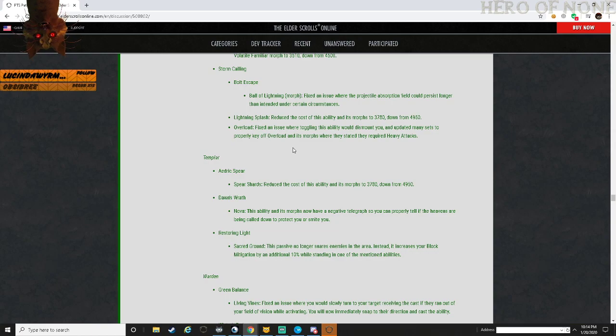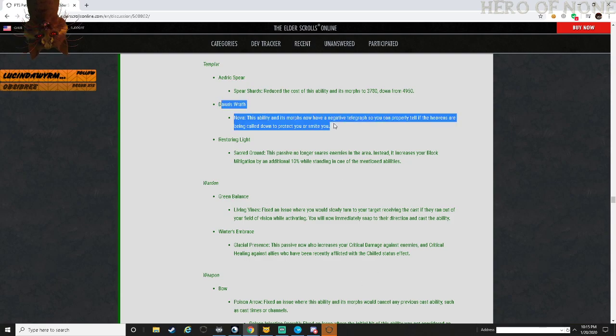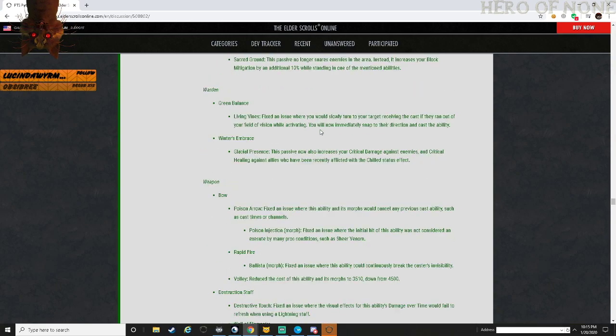Templar - Aedric Spear: Spear Shards - reduced the cost of the ability and morphs to 3,780 down from 4,950. Dawn's Wrath - Nova: this ability and morphs now have a negative telegraph where you can properly tell if the heavens are being called down to protect you or to smite you. These last few patches you could never tell with Dawn's Wrath if it was something positive or negative - you always stood out of it if you were in PvP.